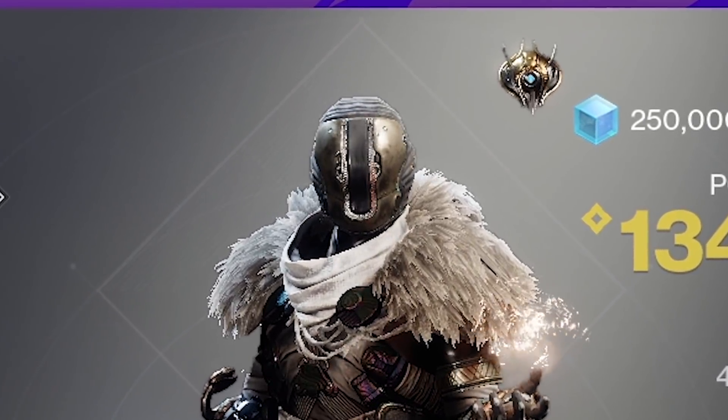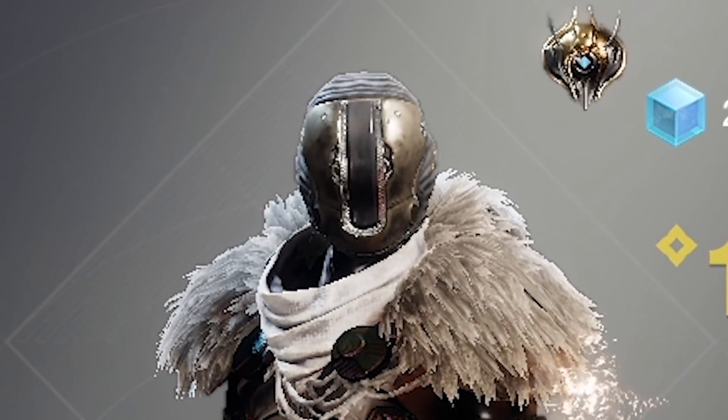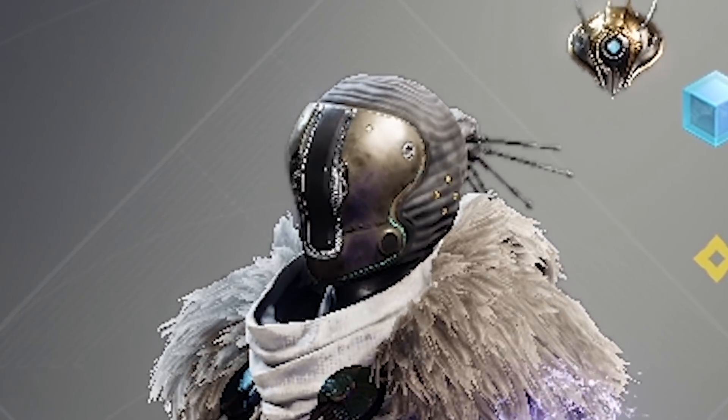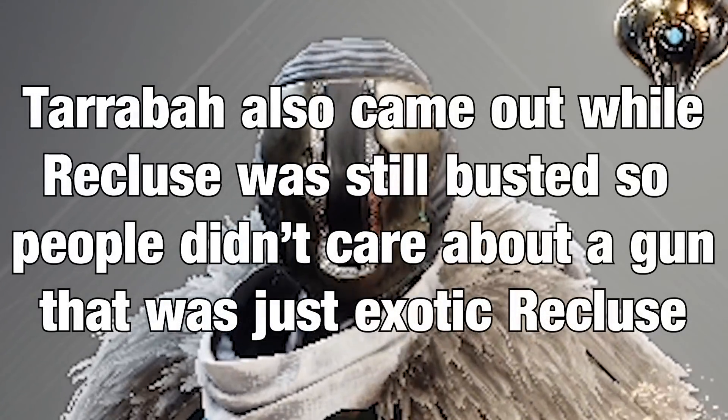Tarrabah was a raid exotic, so you need a stack of spoils to buy it, and most people buy Anarchy first with their first stack of spoils because that's what everybody says to buy. So after people buy one raid exotic, they usually don't buy the others because that's kind of a grind, and people don't really say good things about the other raid exotics — even though you should get them anyway.